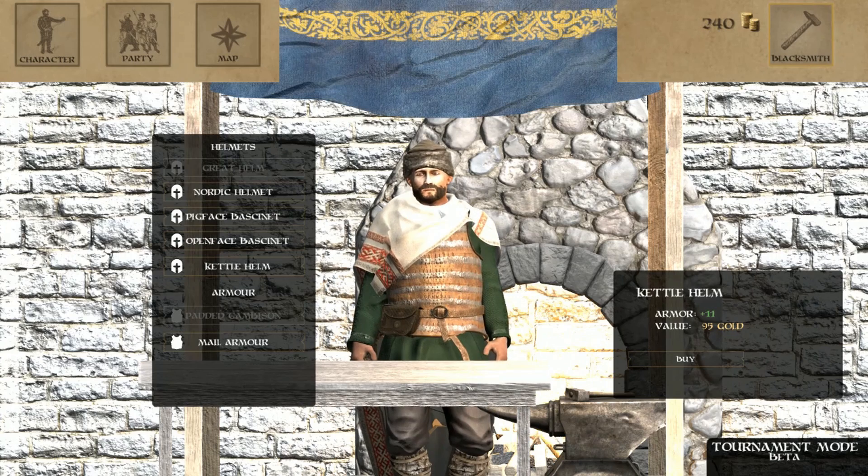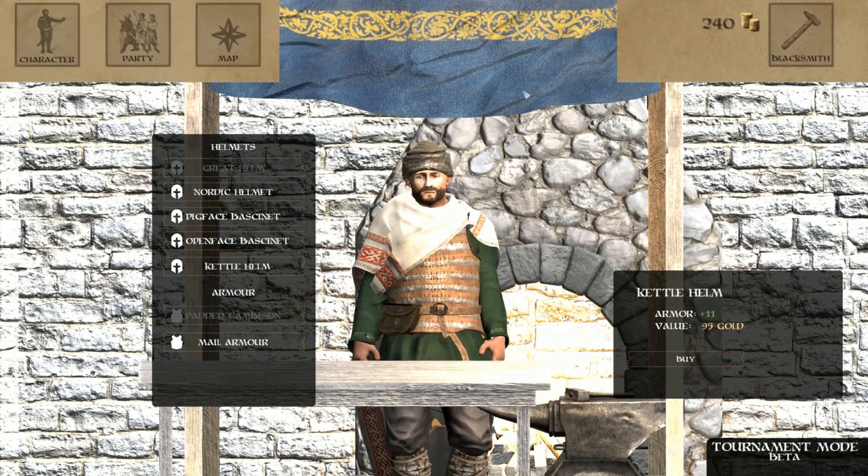Let's go to the blacksmith. Wow, that's super bright. Why is this background so bright? That stone is like the sun — look at the stone behind the guy. It is bright.